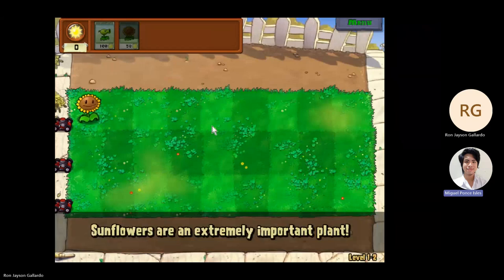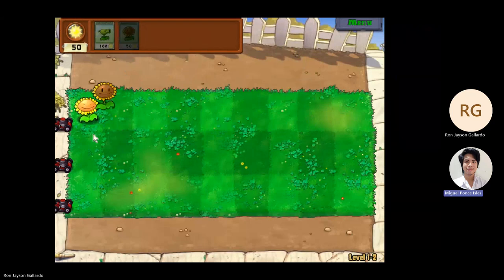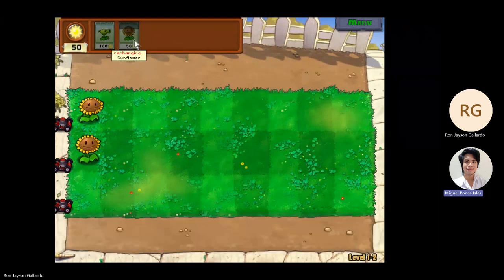The game minimizes the risk of errors by engaging players through strategic choices and ensuring that vital information is easily accessible, fostering a user-friendly and error-resistant environment. The game also excels in user satisfaction by offering a balance of challenge and reward.